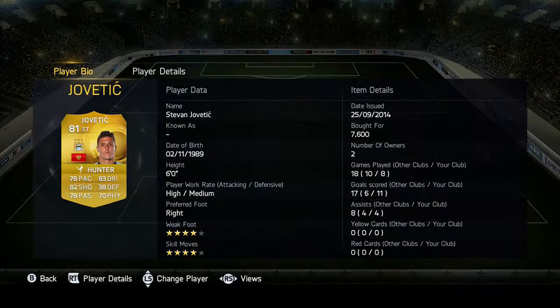Jovetic has 4-star weak foot and 4-star skill moves, 83 dribbling, 78 pace, 82 shooting, 78 passing, and 70 physical. Really good overall stats.